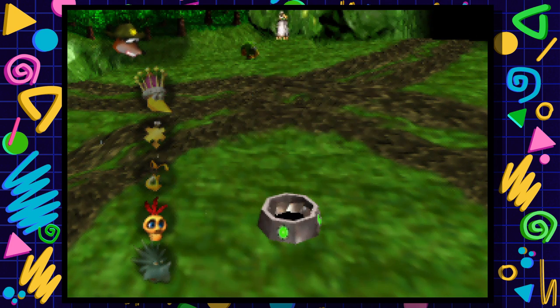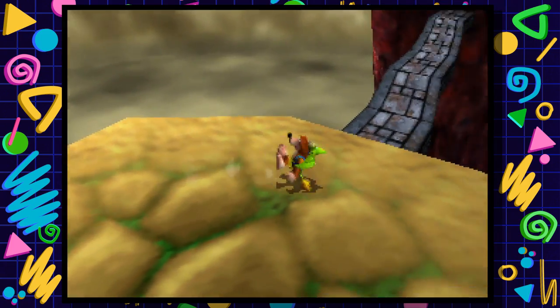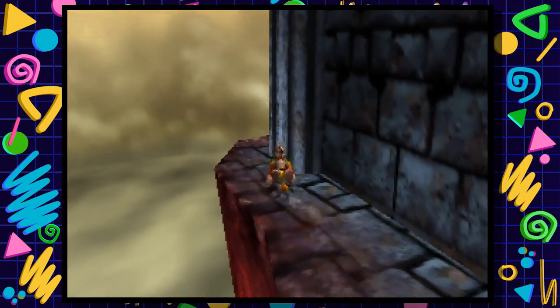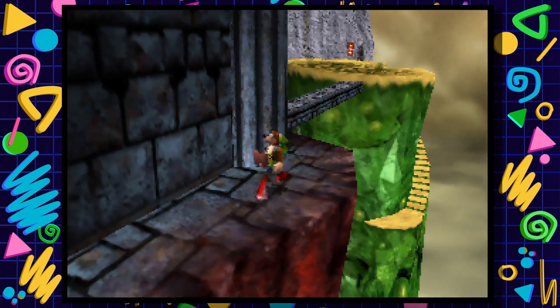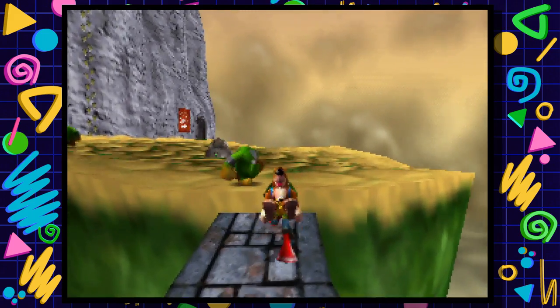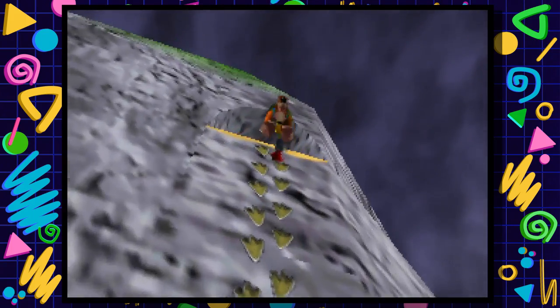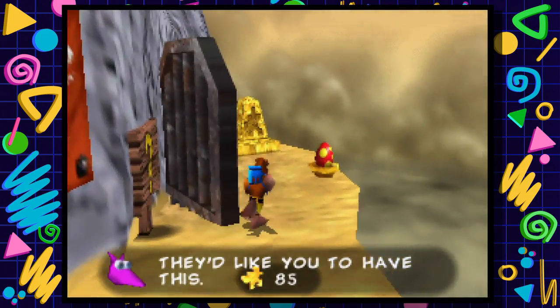Sorry about that little interruption. Another thing we can do here in the hub before I forget is actually get the last jinjo - that'd be a smart idea. The last jinjo should be over here. I'm not a huge fan of Kazooie's voice once she's become a dragon. Let's go use these climber boots and try to get that jinjo. I'm thinking about keeping Kazooie as the dragon or switching back to regular Kazooie when we beat the game. The purple ginger family is complete - we have 85 jiggies now, just five more to go.